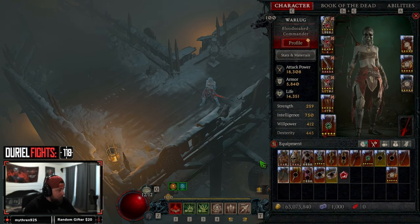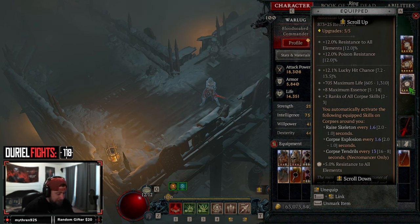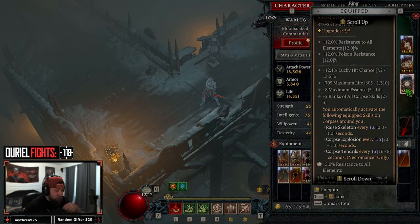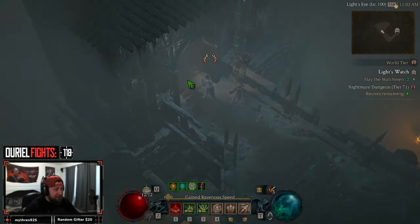For those who don't remember, the Sacrilegious Ring is the Sacrilegious Power from Malignant Season 1, where all corpse skills are automatically cast. As long as the corpse skill is on the bar — you can see Corpse Explosion and Corpse Tendrils here — every 1.6 seconds we raise a skeleton, every 1.6 seconds Corpse Explosion fires, and every 13 seconds Corpse Tendrils goes off. I really hope to find a max roll to get it down to 8 seconds on Corpse Tendrils.